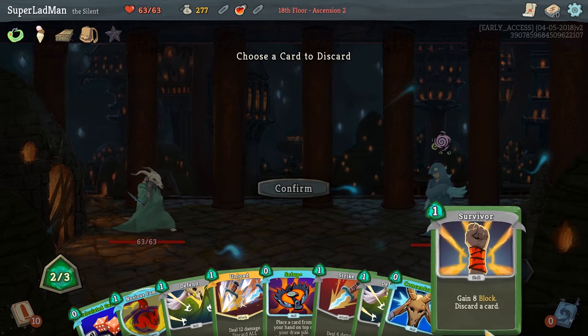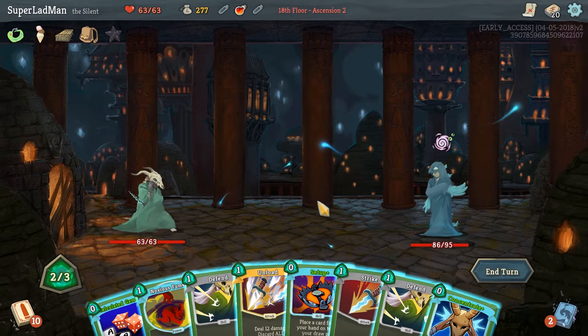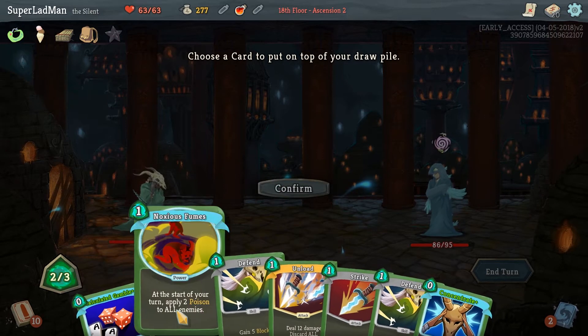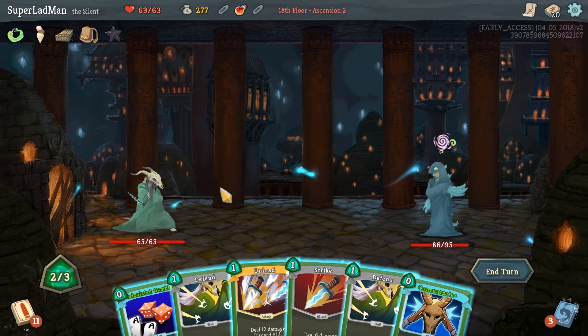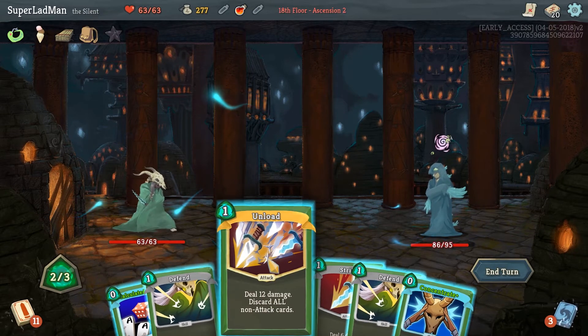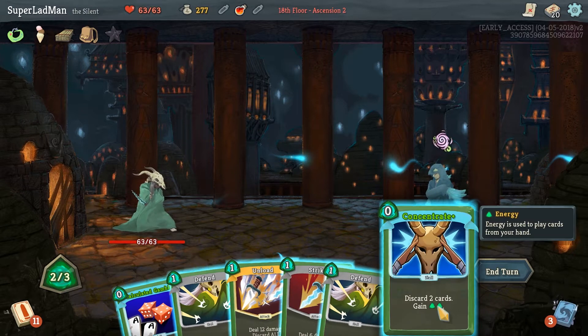Survivor — yeah, get rid of that. Let's do set up on noxious fumes because we'll calculated gamble it essentially. This is a problem actually — I should have thought about that. That's a mistake; missed out on 12 points of damage there because I can't calculated gamble and noxious fumes. But we did say we didn't really care.